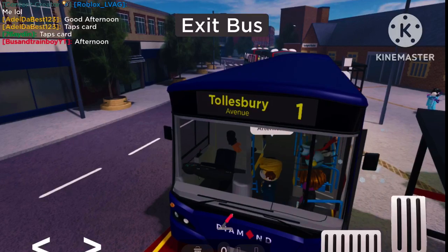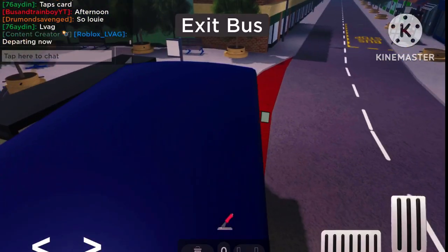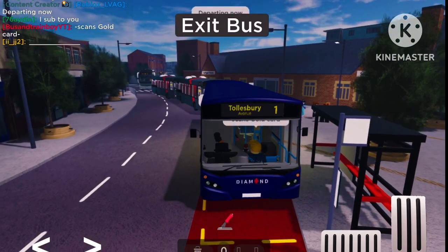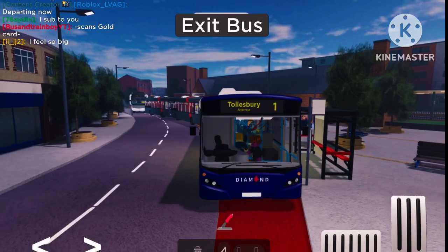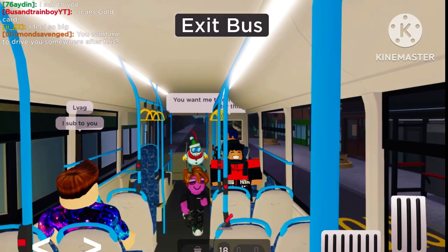Departing now. We're now going to make our way back to Tullesbury Avenue, which is where we first started. Let's make our way now — we've got a nice decent amount of passengers on board. I'm liking this. Hopefully I can improve my passenger count on my driving skills here.